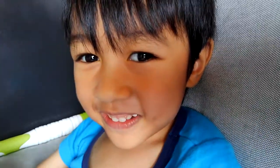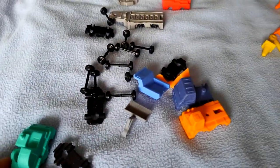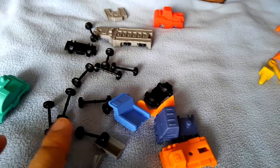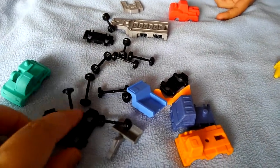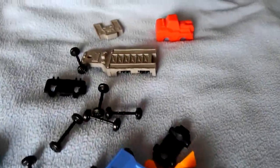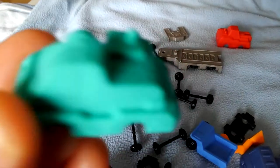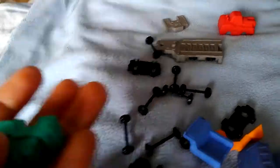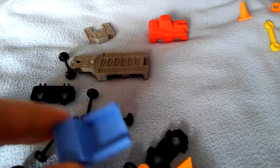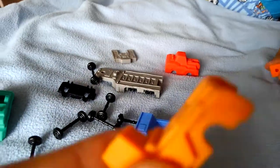We are going to show you the parts of the vehicle. Raeru already deconstructed this and he will put it together again. He will show you how it's an eraser actually — everything here, the top part, it's like a rubber that you can erase with.